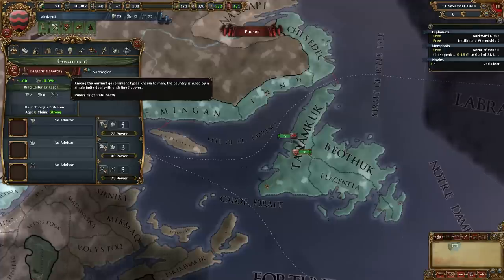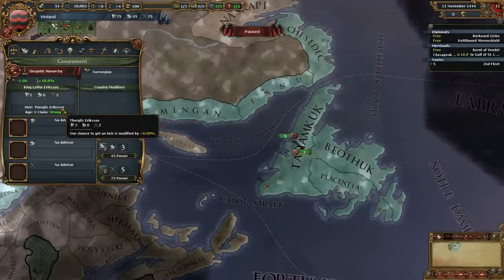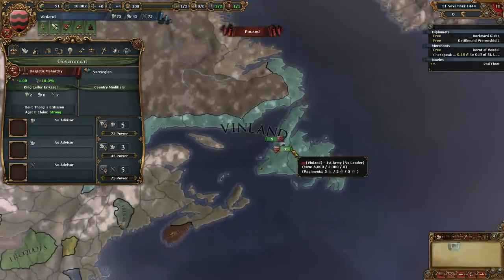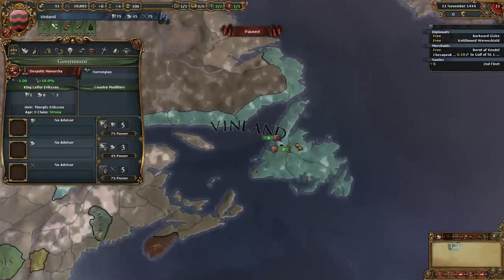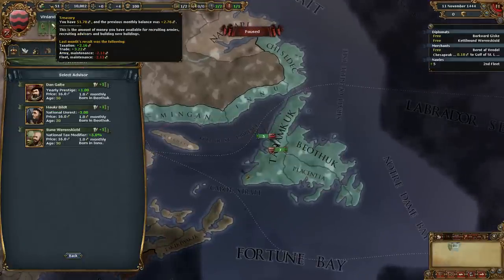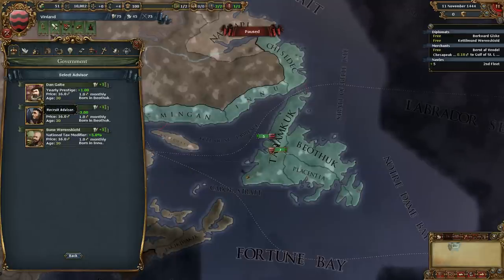Let's take a look at our despotic monarchy here. We have King Leif Erikson — he's a 2-0-2. And his son Thorgil is another 2-0-2. We are, shall we say, 500 years in the future from when Vinland was actually in existence. But whatever. Who's going to call us out on being a little bit wrong? I'm not going to worry about unrest or taxes — I'm going to go for prestige.